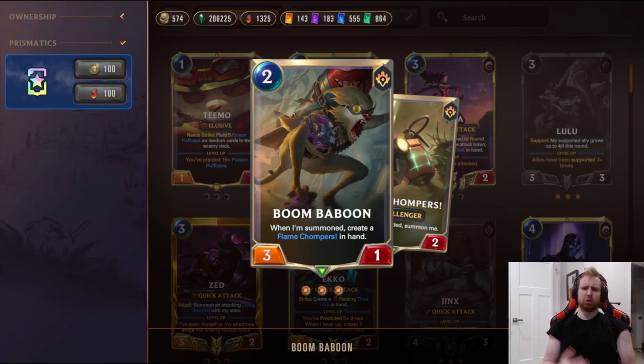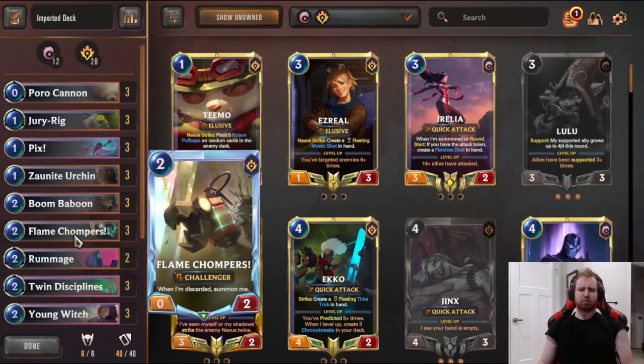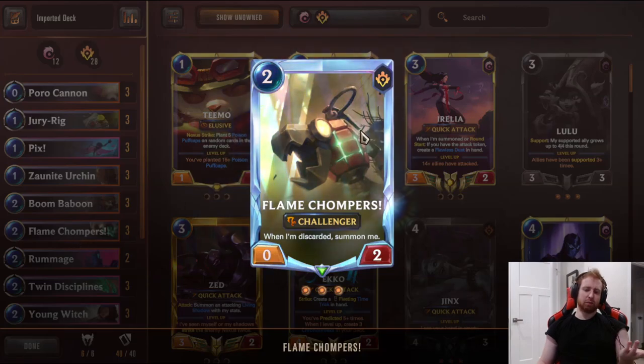Three Boombaboon. This is the new card that came out of the set - two mana, three-one. When summoned, creates a Flame Chomper in hand. Works perfectly because this deck is all about Flame Chompers combos with Suit Up and Lulu. Very good ways to generate advantage by getting nice trades, making this a 4-4. It's even better when it's a free card, usually when it's discarded from your hand. We also have three Flame Chompers regularly - Discard Summon me, pretty straightforward.